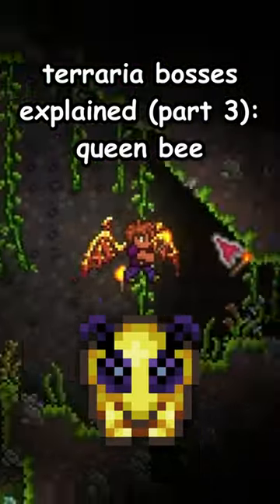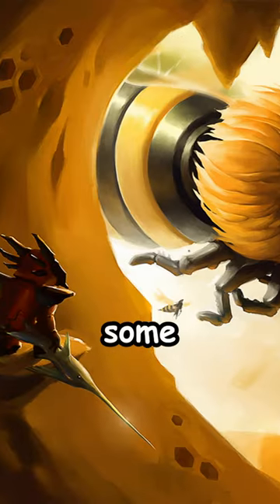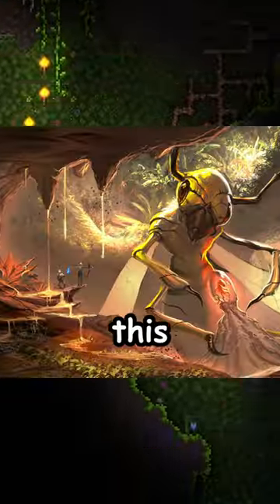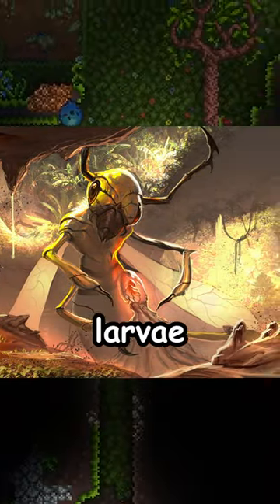Fairy Bosses Explained Part 3. The Queen Bee — lore states that after the Dryads ripped out some of Cthulhu's eyeball, she ate some of it, which is... what the heck. It mutated her into this huge bee which shits out larvae.